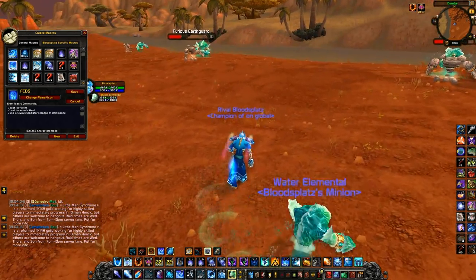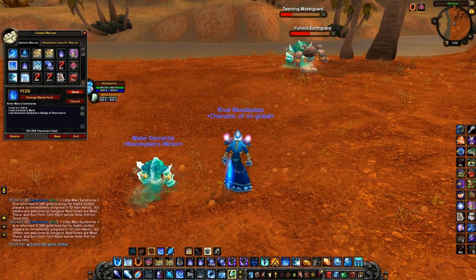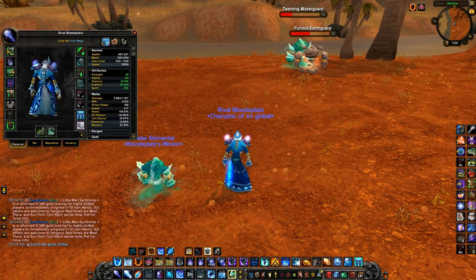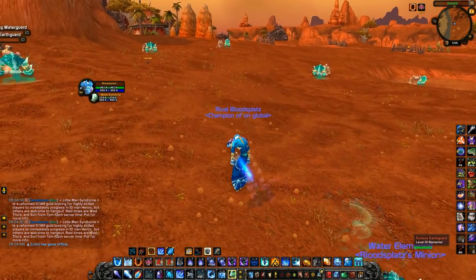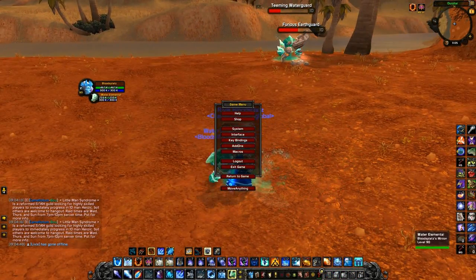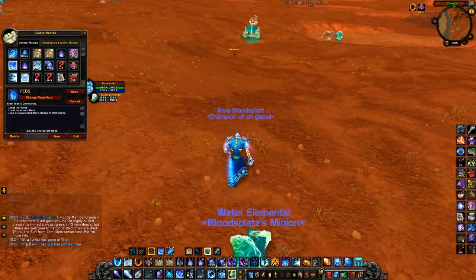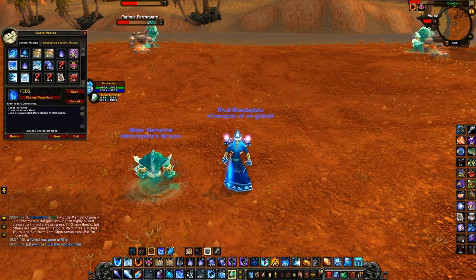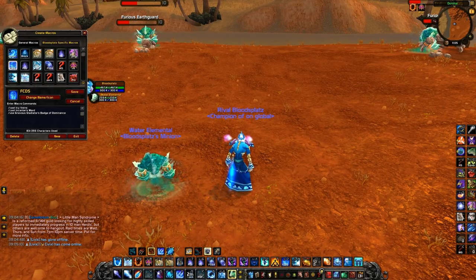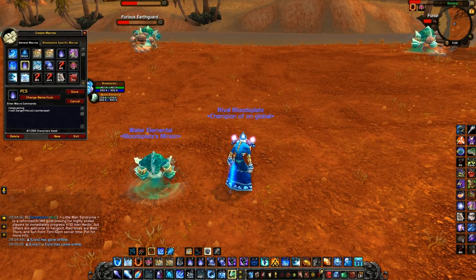Next is my frost mage cooldowns macro. All this does is pop Icy Veins, Enounter's Ward, and my on-use trinket — the previous Gladiator's Badge of Dominance. You'd change that to whatever on-use trinket you have. I don't always suggest having Enounter's Ward in there; it's situational since you only get the damage bonus while taking damage. I just have a bad habit of forgetting to use it, so this ensures I use it when I pop cooldowns.